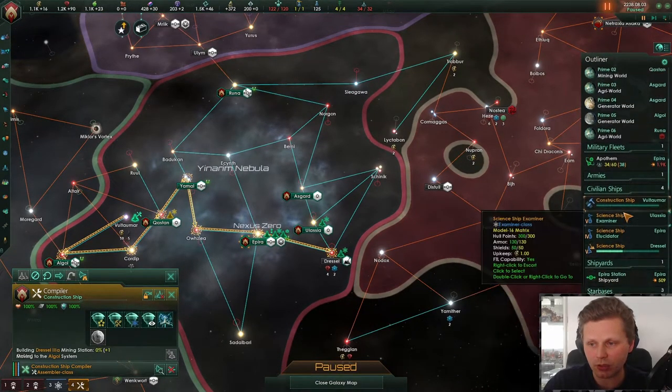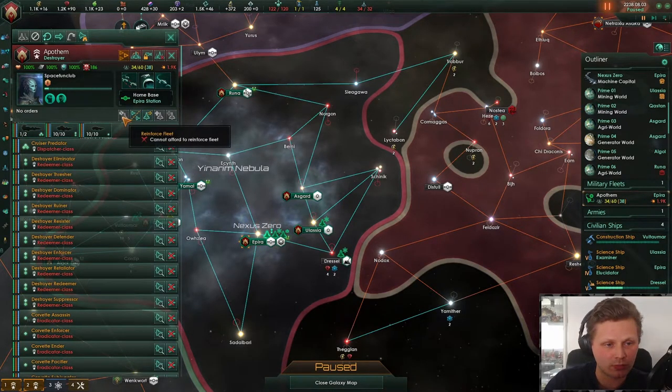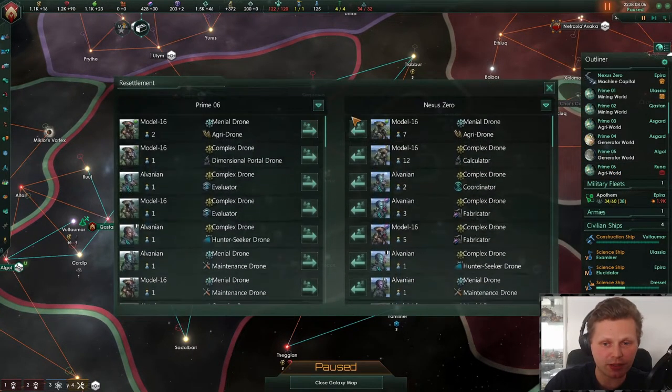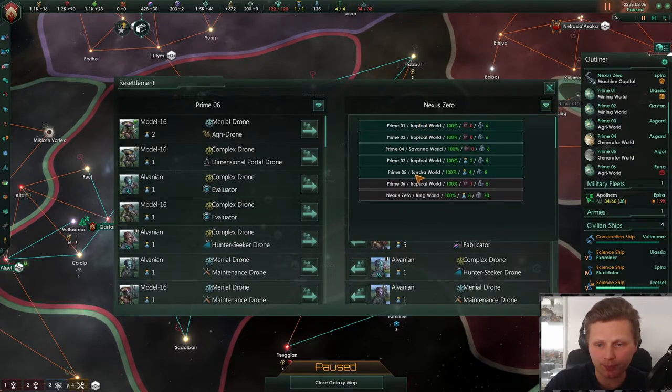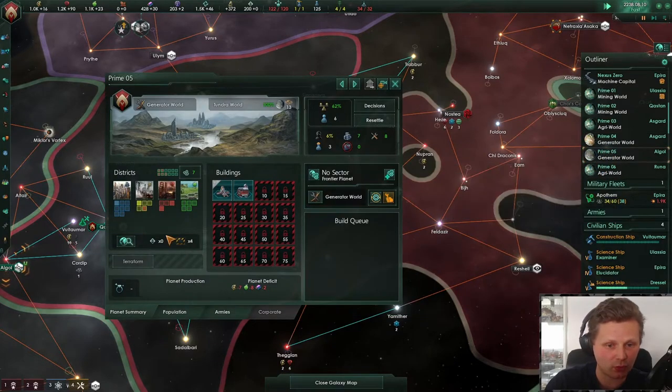Right now we could start transforming this fleet a tiny bit more — I want more cruisers. Cannot afford. I don't like that. So we got 11 over here. Let's resettle 1 to Prime 5. There you go, that's 6 on Prime 5.